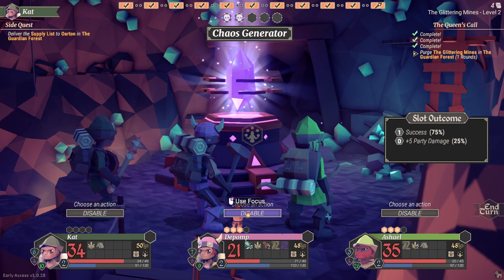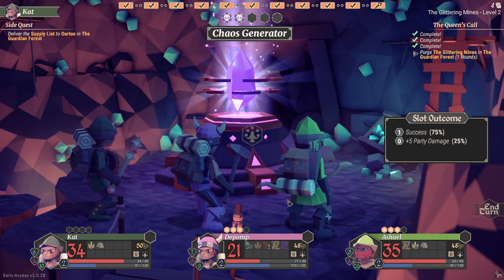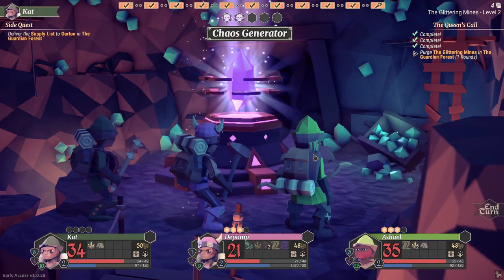I wanted to check out Shale's ring and see how to use the party heal skill. And look - we got to the chaos generator! 75% chance to disable it - yay!